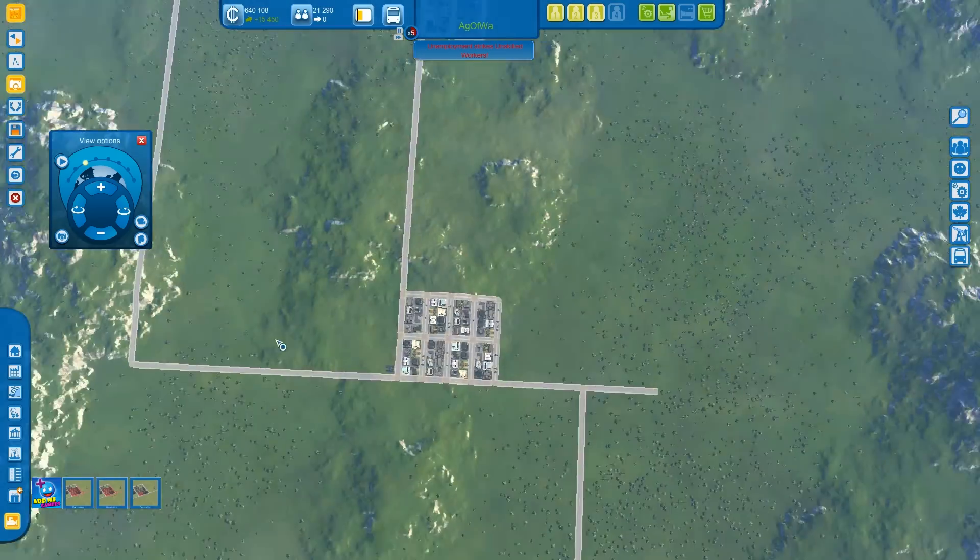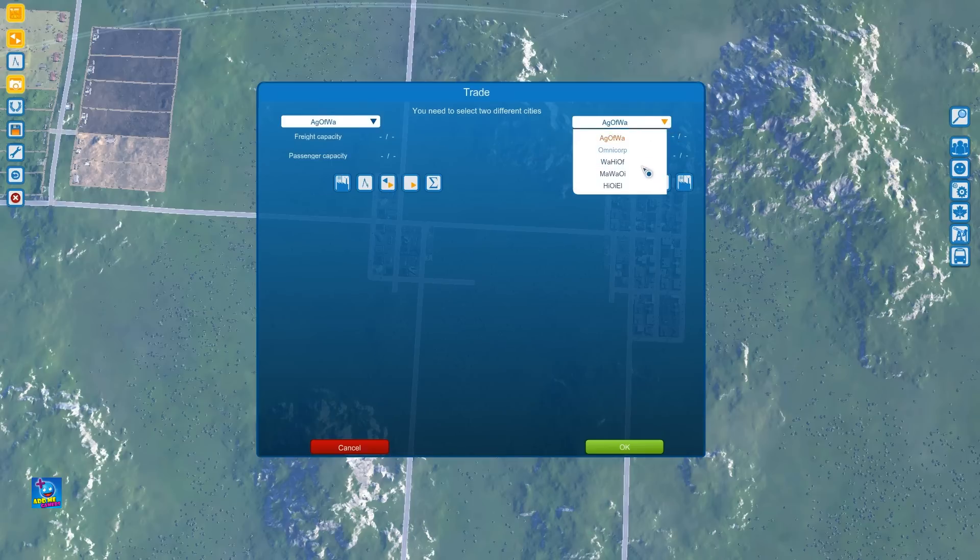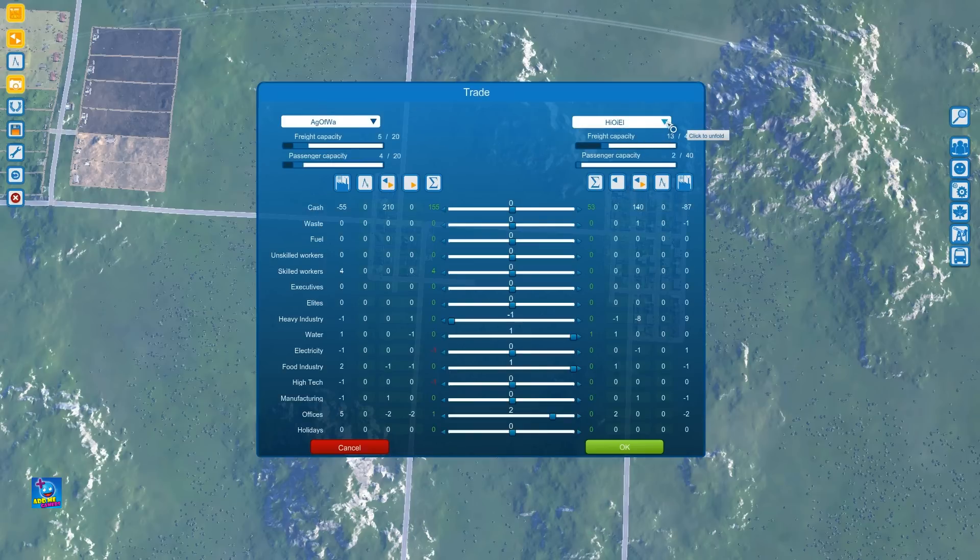Business hotels - we need skilled workers, high-tech and electricity required. So we need electricity and we need high-tech. What does that town require - the one that produces the electricity? This is high-tech, oil and electricity. I don't believe we started off with our high-tech still. Water, electricity, high-tech.